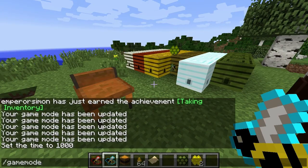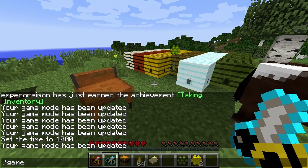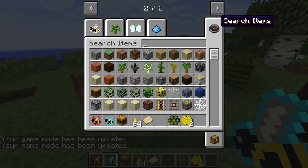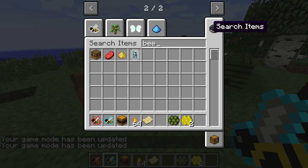So I'm going to go back to the escritoire now. You have the bee analyzer, the tree analyzer, and the flutter analyzer, so we'll get the bee analyzer first.